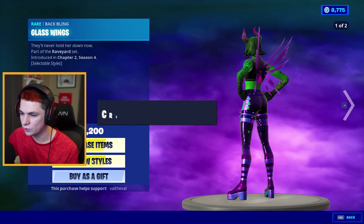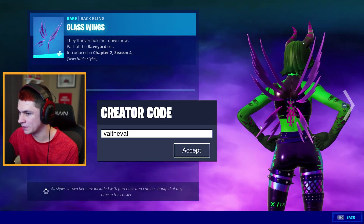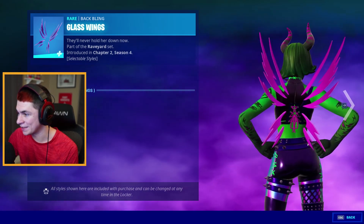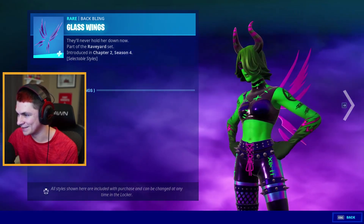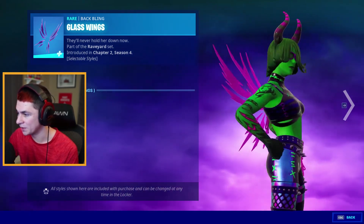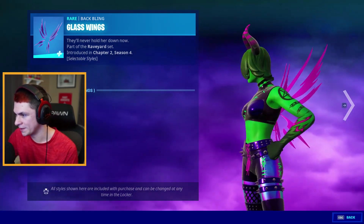There's also two back blings. There's the default back bling right here that you see — it's like a dark purple. And then there's also the glowing glass wings. That's actually kind of nice dude. Those are definitely going to look really good with a lot of other skins in my collection. Really like the back bling.